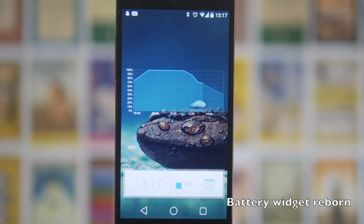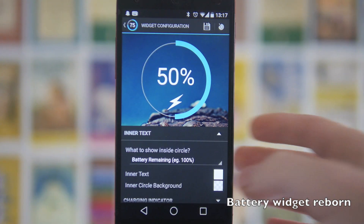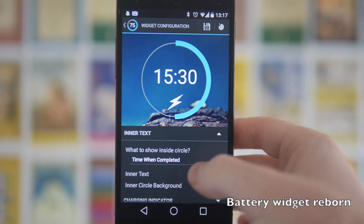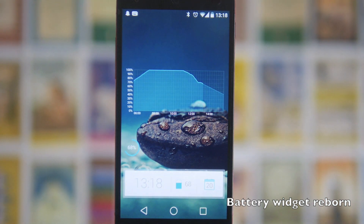There's also a nice little circle battery indicator widget which you can customize — you can change the text inside, so for example you can make it show time when completed, and edit the color of the ring, the size, and more. It's also really cool that when you plug your charger in it will tell you how long until your device is fully charged, and it seems to be pretty accurate on both my Nexus 5 and Nexus 7.